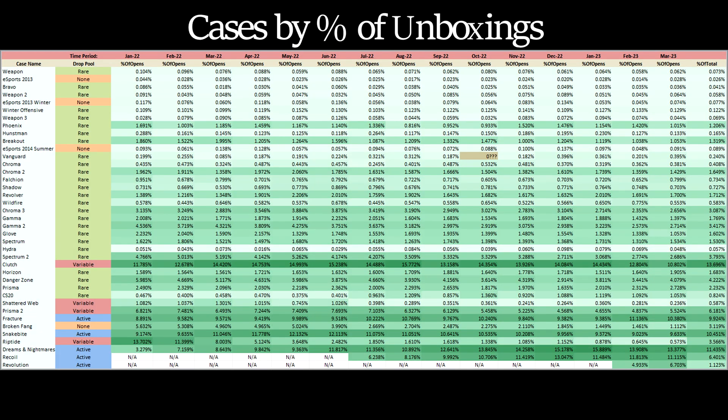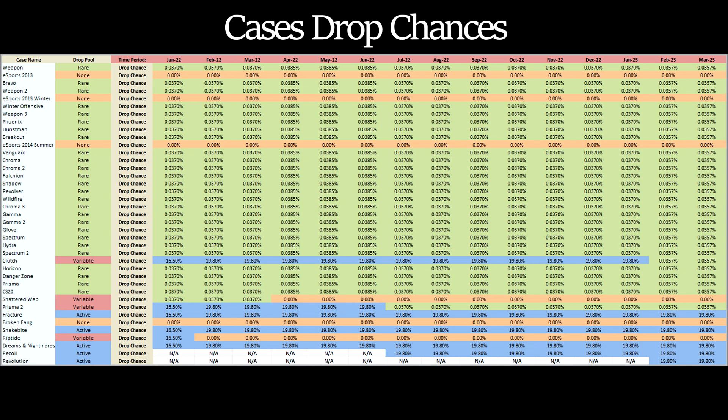Something important to consider here is individual case rarity and drop chance. The number of cases opened by type of case is highly disproportionate. Some cases are opened a lot, others not as much, and each case has its own chance of dropping. The existence of different drop pools means that some cases drop only very rarely, while others may drop as frequently as about one in every five. Currently, there are five cases in the active-duty drop pool, 28 in the rare drop pool, and six discontinued cases that do not drop at all. The active-duty pool makes up 99% of all cases dropped, and the rare pool makes up the remaining 1%. Each case in its respective pool shares its relative portion of that chance, so within the active-duty pool, each case has a 19.8% chance of dropping, and within the rare pool, each case has a 0.03571% chance of dropping.